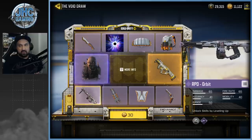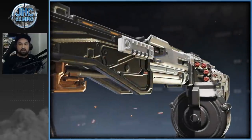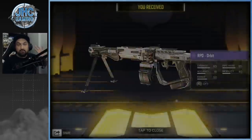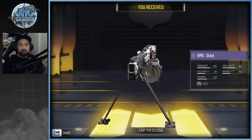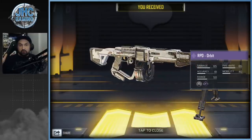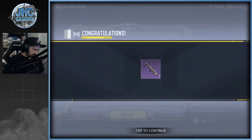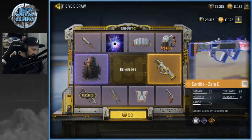Let's spin — we're gonna go all the way up until the Cordite, which probably is gonna be the last item. We start with the RPD. Not a big user, but still it's a good pull. Imagine if it's your only spin: you spend 30 card points, get that, and stop — that's actually pretty cool.